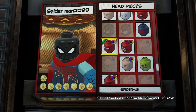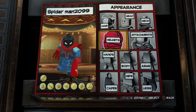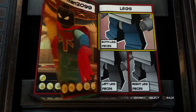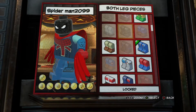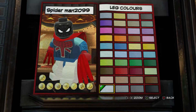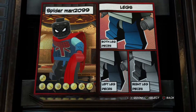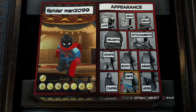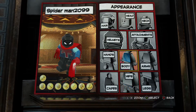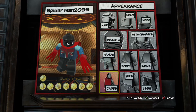That way we have to get a Spider-Man face and paint it black. We need black legs — plain black. Let's see about bodies.